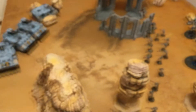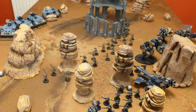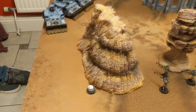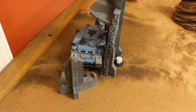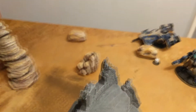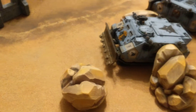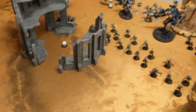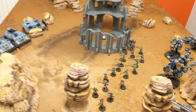This is the board with all the models laid out ready for the game to start. We have a couple of objectives — the number six ones here and there, another one right in the middle, one all the way over here, and the last one is hiding under the tank there. So we have Tau against Space Wolves; these are 1750-point armies.